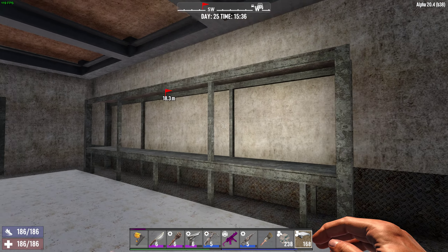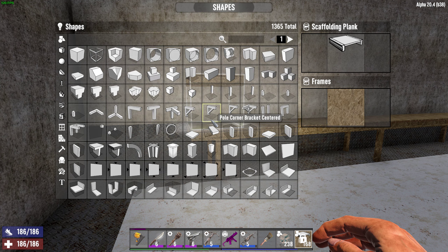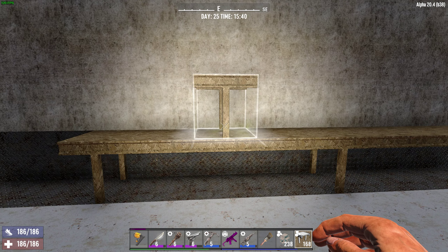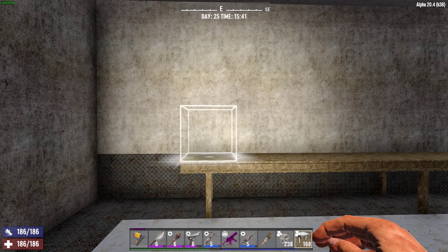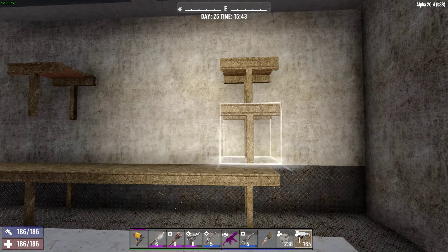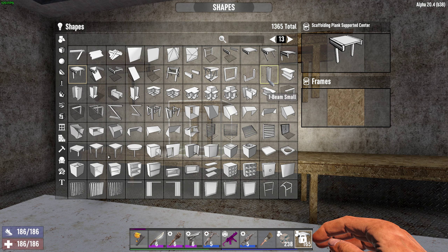Now here's the trick — I want a second row of shelving. We can't do a third row because we'd run into the same problem: a box or crate takes up one complete block, so we have to continue it up. We're going to repeat the same block up here — throw down three more scaffolding plank supported center pieces — and then finish up again with the scaffolding plank.